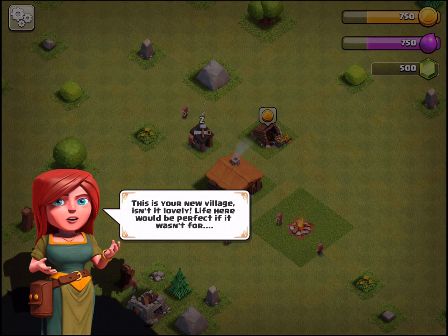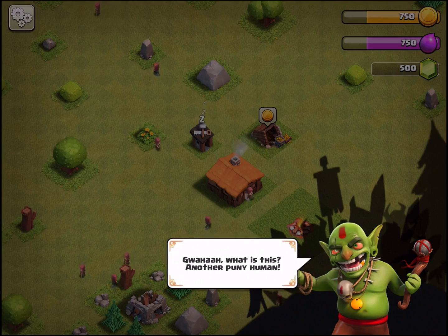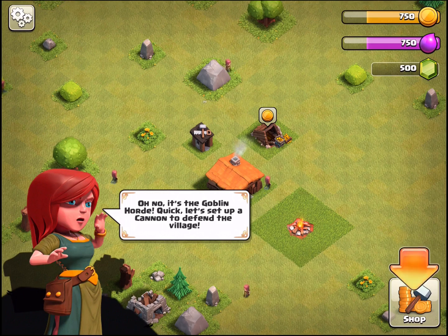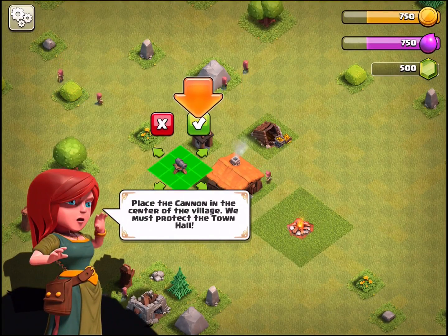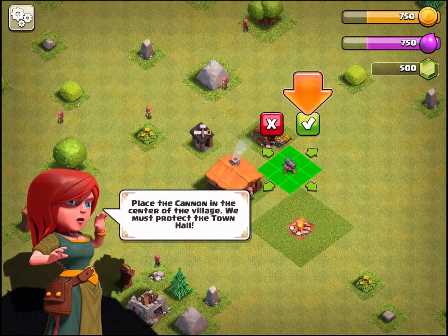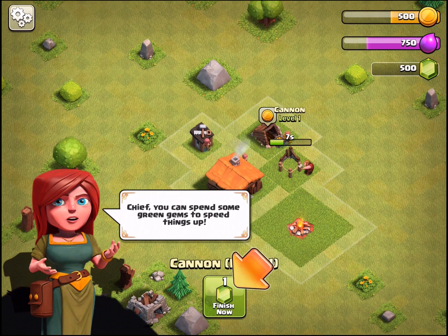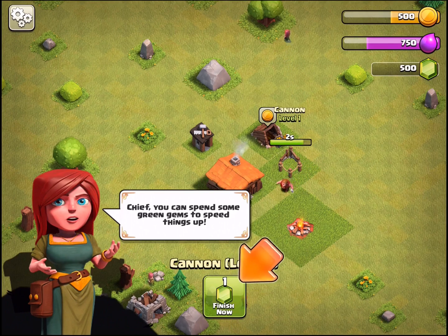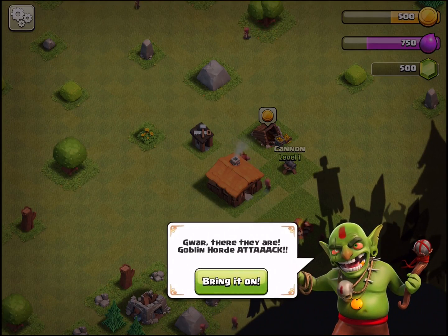Life here would be perfect if it wasn't for... a goblin horde! That has no real effect in the game though. We're gonna put a little candy fruit here. Pro tip: do not use gems in the tutorial - it's a waste. One gem wasted, now I'll wait 10 seconds.